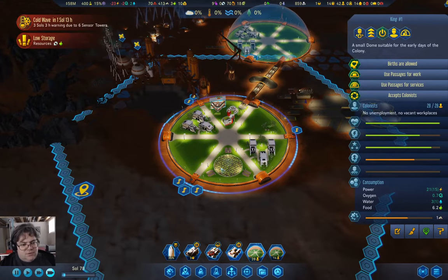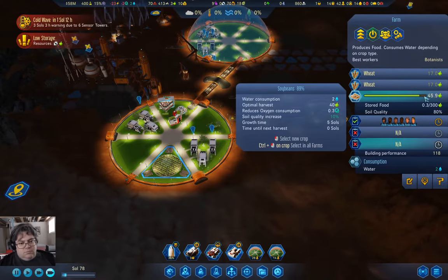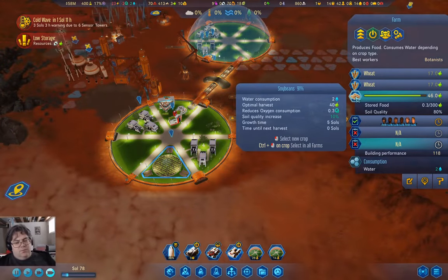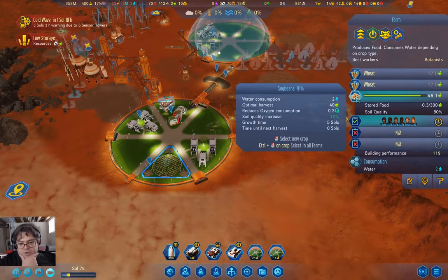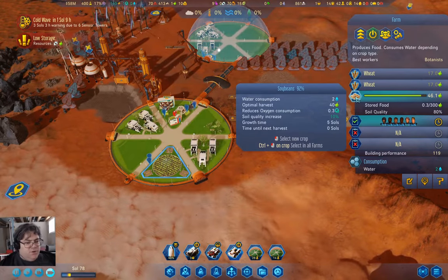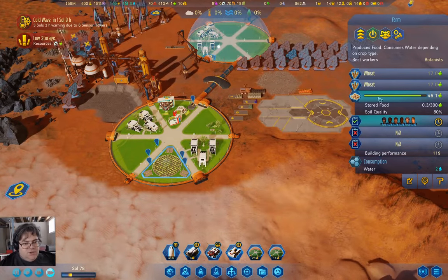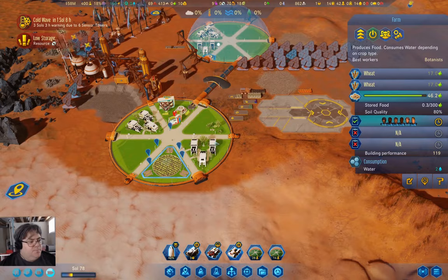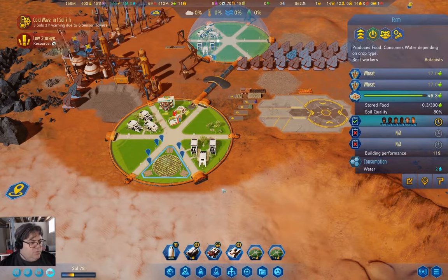How close is this to a harvest? Close. We're doing soybeans to increase the soil quality. We're going to drop about 46-ish food in a chunk of soil.